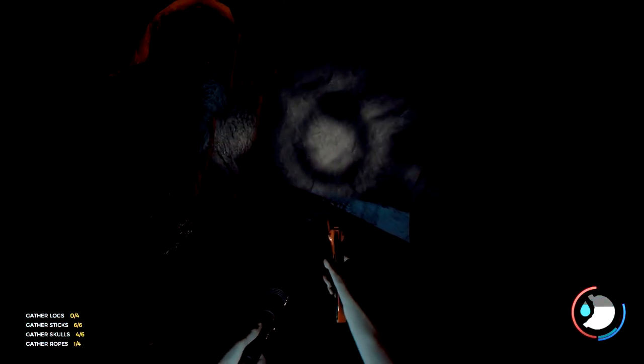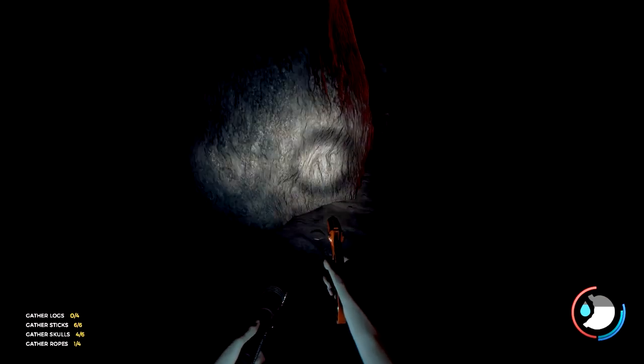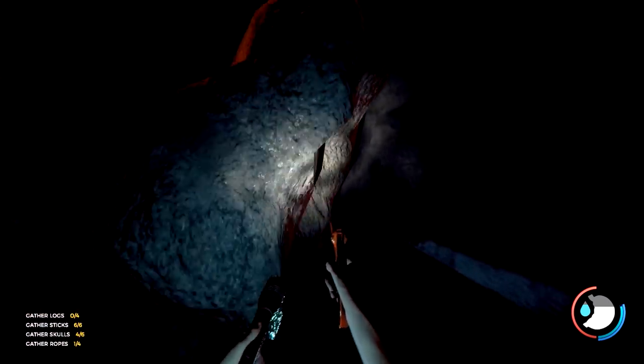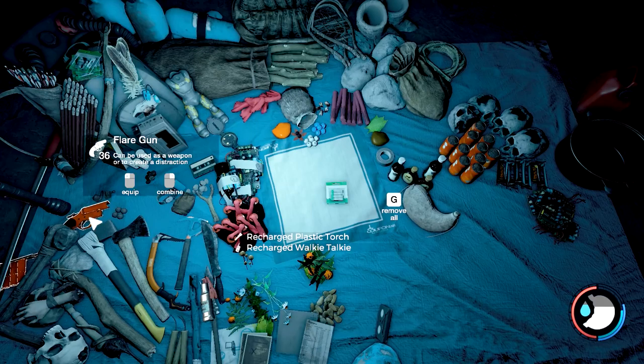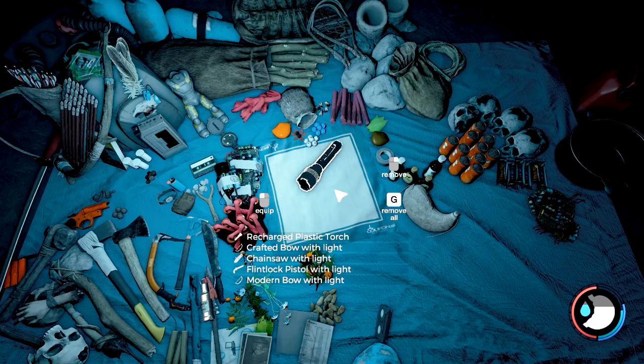Now we're going to build - we're actually going to go back and build for sure. Don't get me wrong, there's going to be tons of building. I just wanted to check out this cave a tiny bit. I think I need batteries for this light - it's too dark. Let's take the batteries here - we have some extras - and combine with our flashlight and equip.